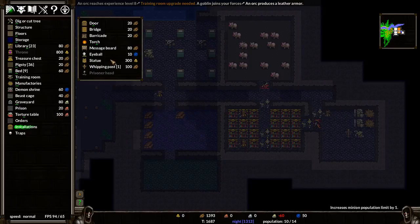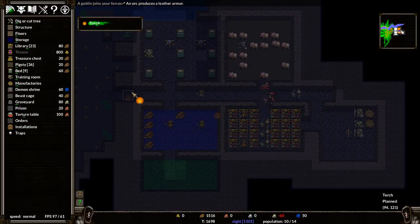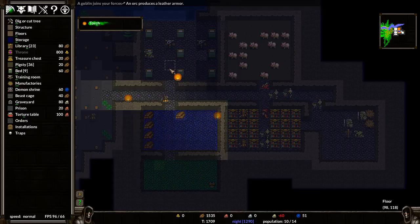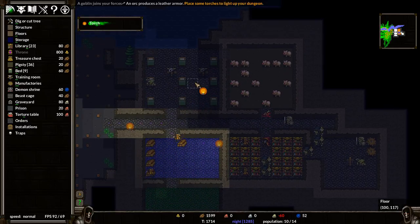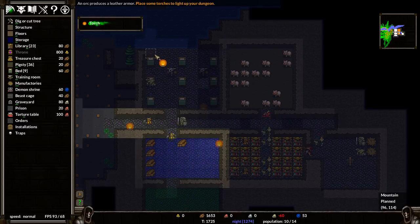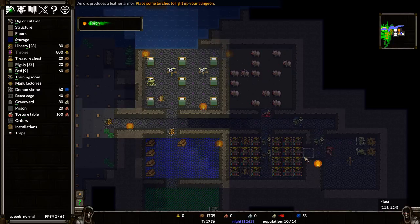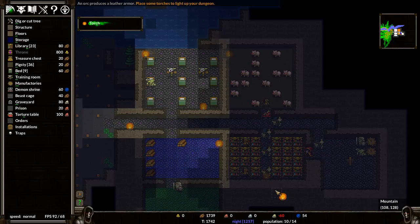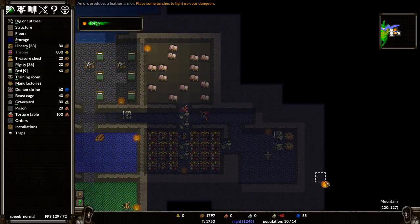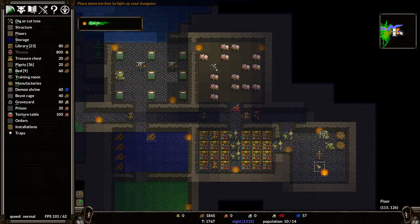It's kind of dark, isn't it? I guess you guys want to see. We'll give some light to the pig area. You gotta have a light in the library so you can see — and light up the workshop too. Let's light up everything.